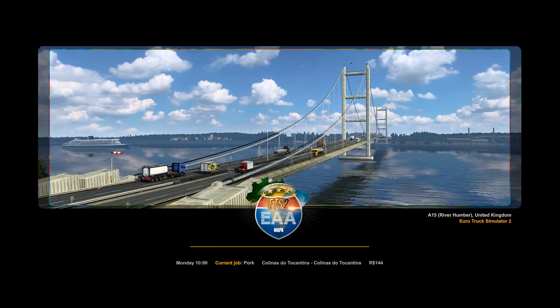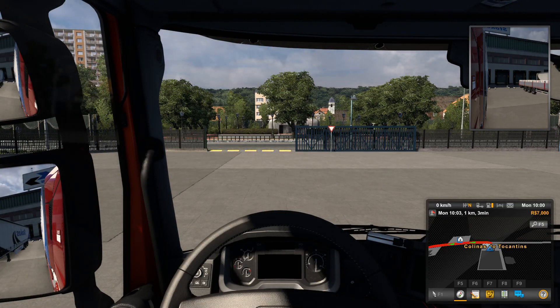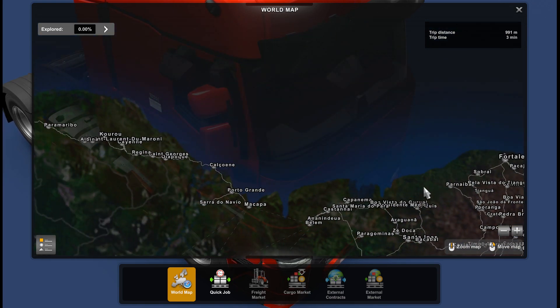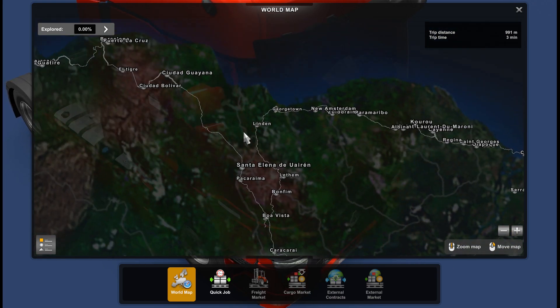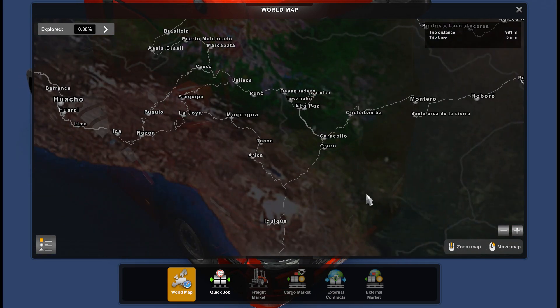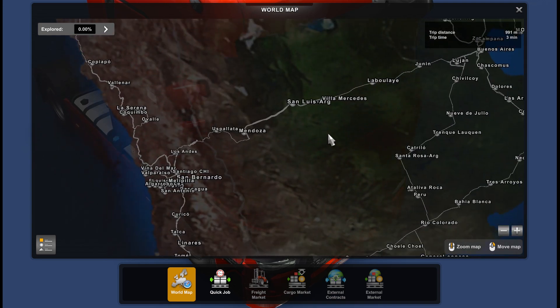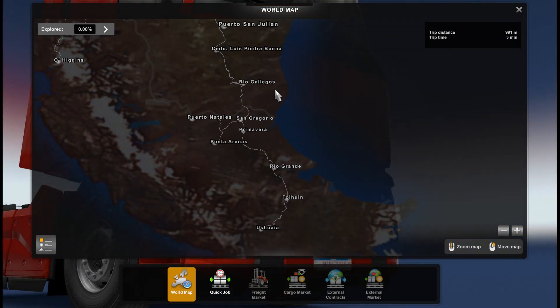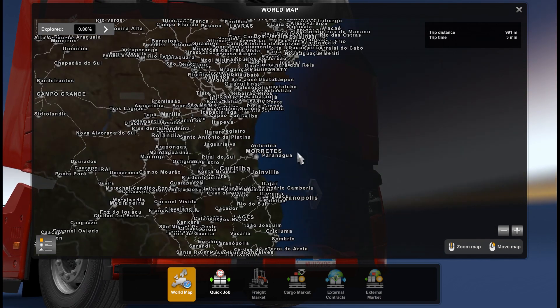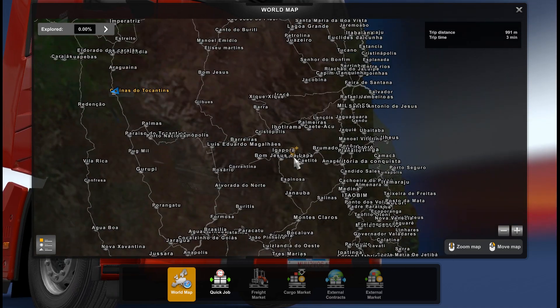Skip tutorial, please. We have our first route. Let's look at the map. We are in the north of Brazil. We have all the countries of South America that have EAA, and no Europe. So we have only this huge map.